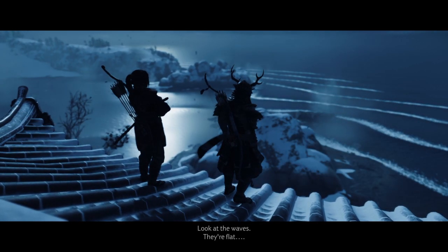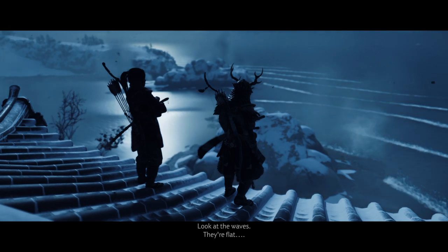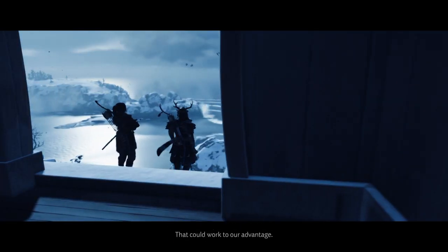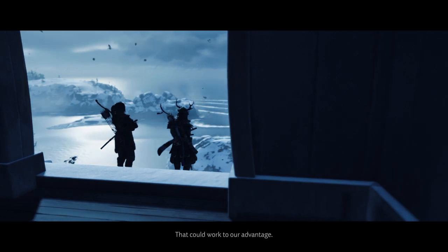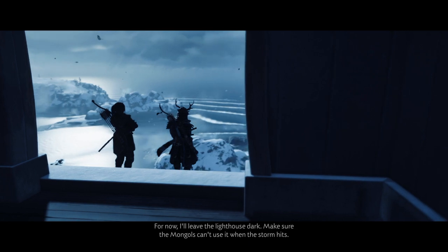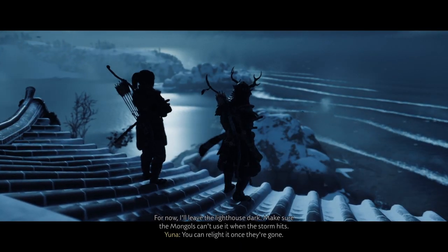Look at the waves. They're flat. The kind you see before a storm. That could work to our advantage. I'll leave the lighthouse dark — make sure the Mongols can't use it when the storm hits. We can relight it once they're gone.